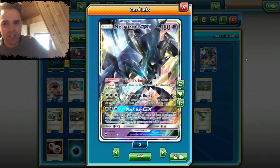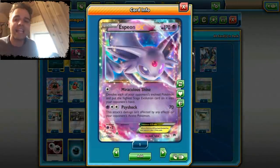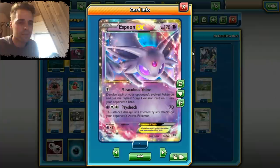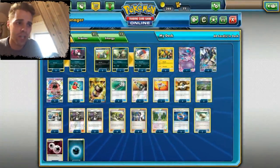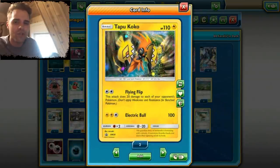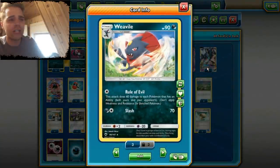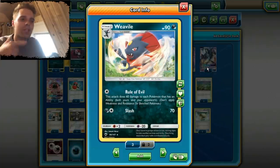We deal 100 damage to every EX and GX on the opponent's side of the field. In combination with Espeon EX and the capability of using Miraculous Shine to devolve the highest stage of every evolution Pokemon on the opponent's side of the field, we can get multiple knockouts and leave the opponent in an awkward situation. The Flying Flip Tapu Koko promo also helps us out with dealing 20 damage to everything on the opponent's side of the field. In combination with that we also have a 3-3 line of Weavile. Rule of Evil deals 60 damage to every Pokemon that has an ability, both yours and your opponent's.